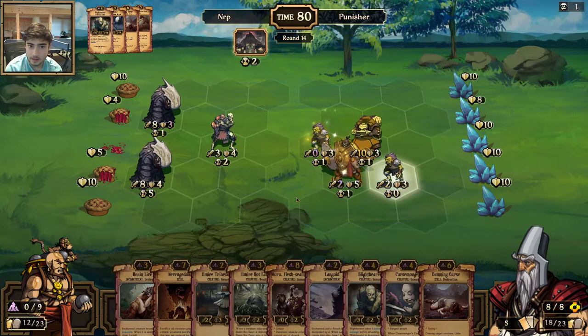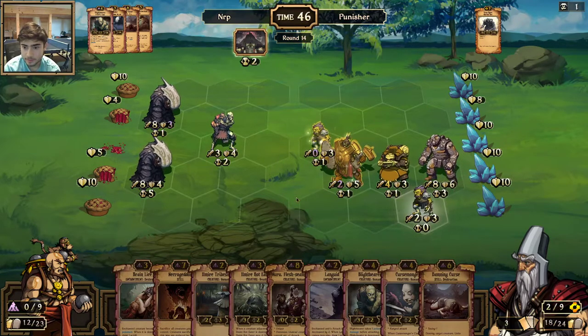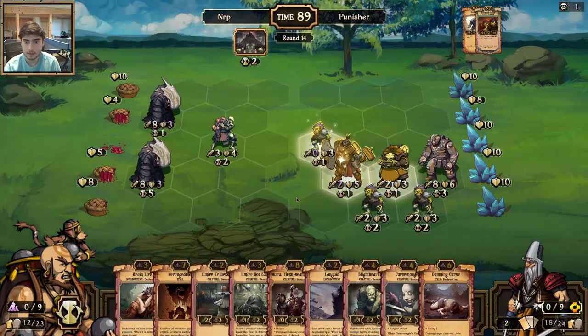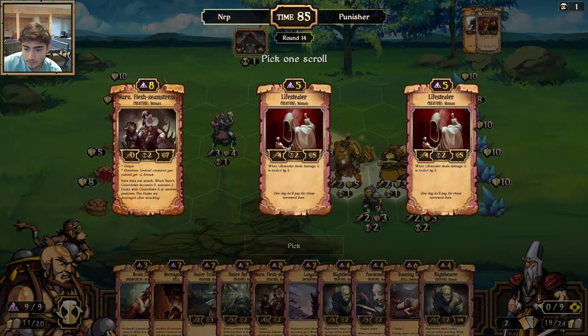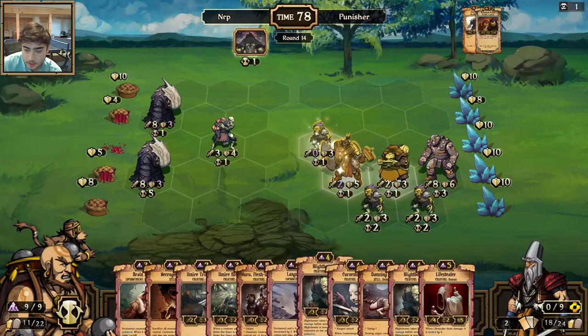That was not the best. I really wish I could have made the Harvesters go off. I probably should have played the Harvester and then the Damn Curse but I was running out of time. Darn — when you really need that Soul Steal or Unbind, you don't have it. Darn, and there's another Iron Ogre. I have a Damn Curse for it though. I have a lot of creatures — I think I'm going to have to go with a Necrogeddon very soon.